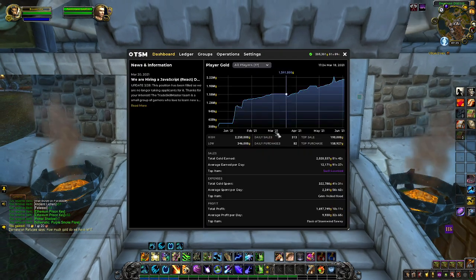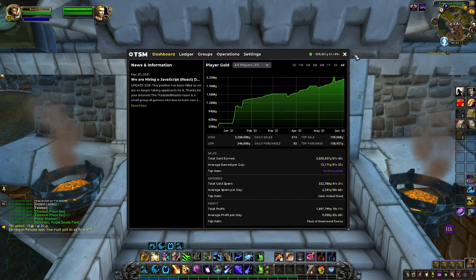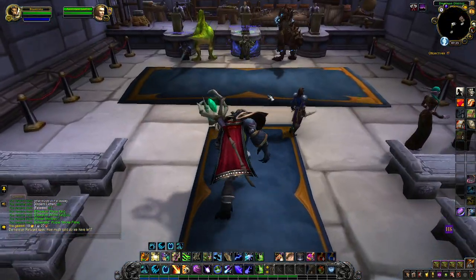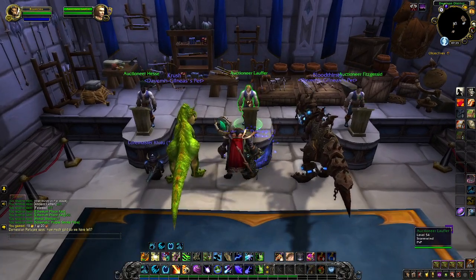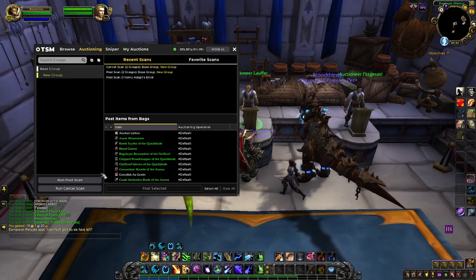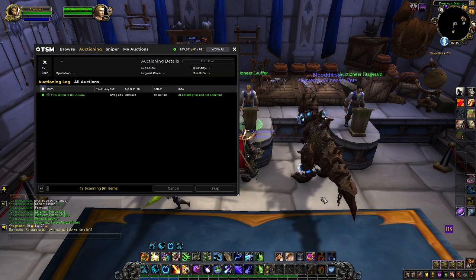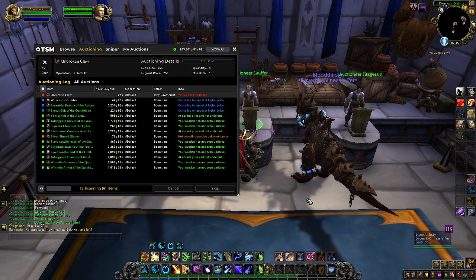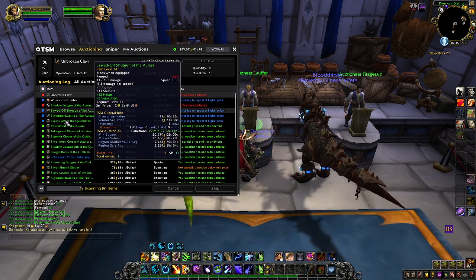First thing you're going to need is to install TSM. You don't need to do any groups or anything like that — just have TSM, then head to your auction house, click on the TSM tab, and just run a cancel scan. This will tell you any of your auctions that have been undercut and it'll go through all of your auctions.